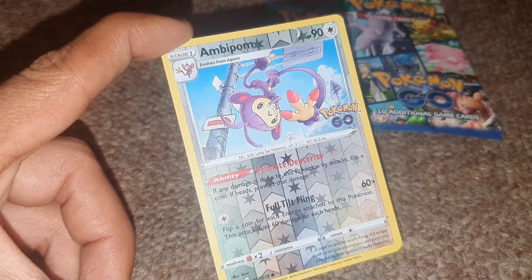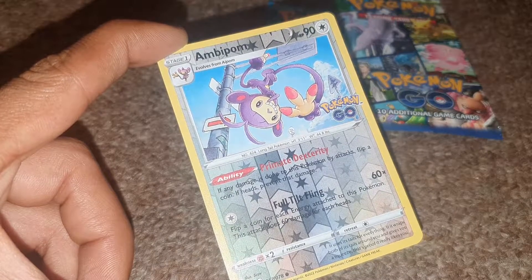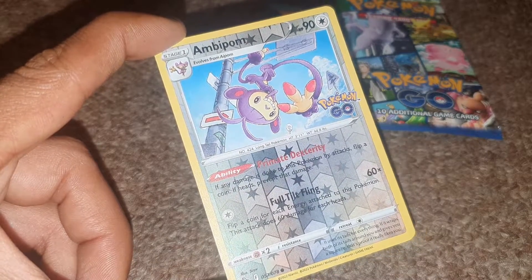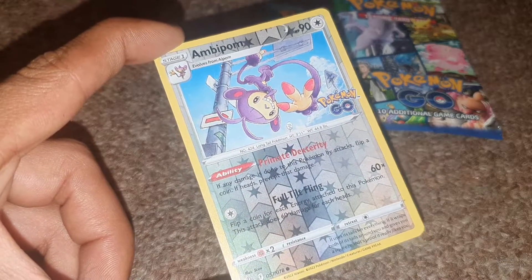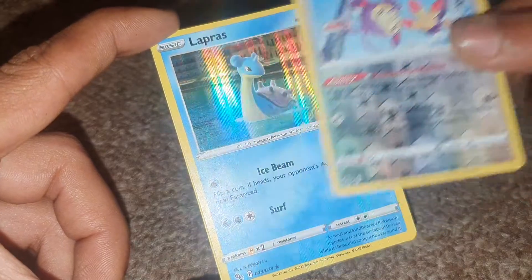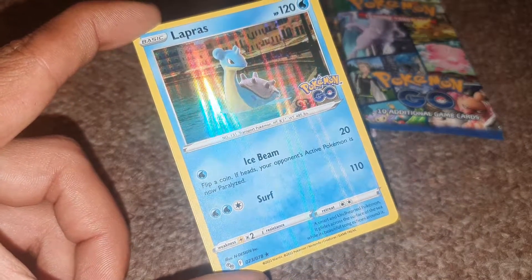Followed up by Ambipom, having an ability of Primate Dexterity — if any damage is done to this Pokémon by an attack, flip a coin; if heads, this prevents that damage. Full Tilt Fling is its move as well. Normal-type, 90 HP, Dex entry 424. Oh nice, we got ourselves a very nice looking Lapras from Generation 1!